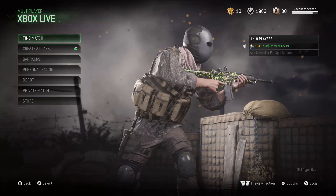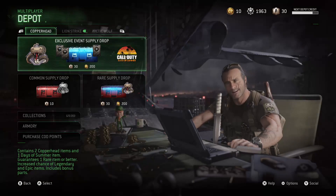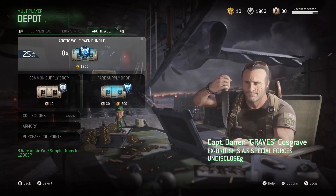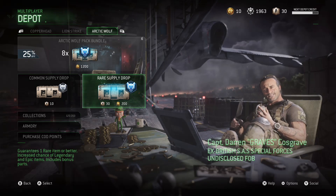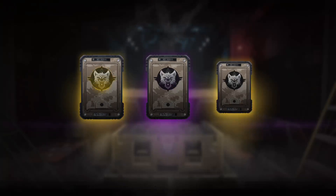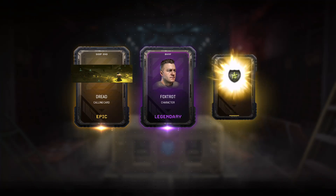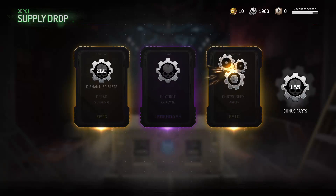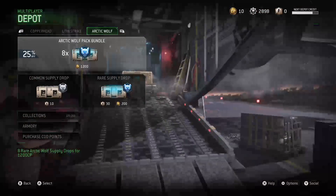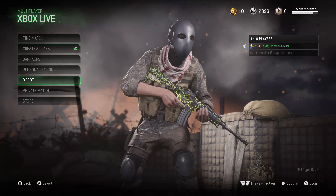Alright guys, hope you enjoyed watching this class setup video — wait, I'm gonna open the supply drop real quick. I got 2 epics. Hopefully it's not dupes. And like usual — dupes. I got some salvage at least. That's what I like about supply drops in this game — where if you get duplicates, you can just buy what you wanted.